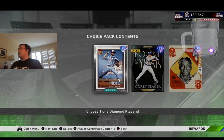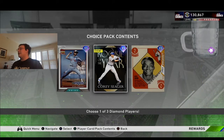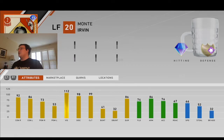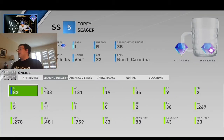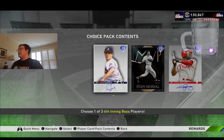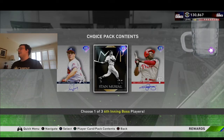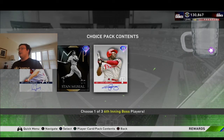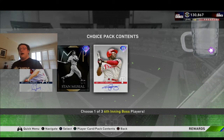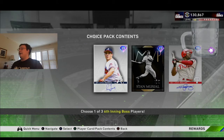For the 6th inning, we have Dennis Martinez, Seager, and this Monte Irvin card. This Seager card I hit pretty well with — .267 in 131 at-bats. For the other 6th inning choice, you have Greg Maddux, Stan the Man, and J-Roll. Honestly, I kind of want to try both Greg and J-Roll. So I'm thinking maybe I get J-Roll and then just buy Greg Maddux, but we'll see.